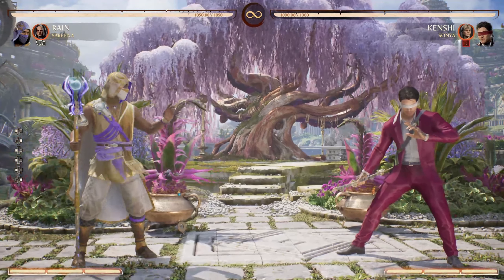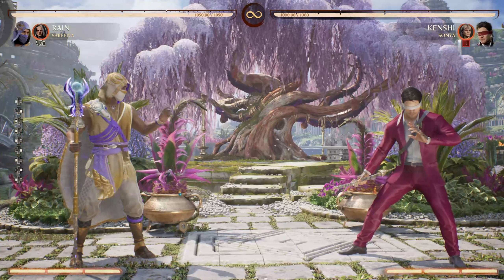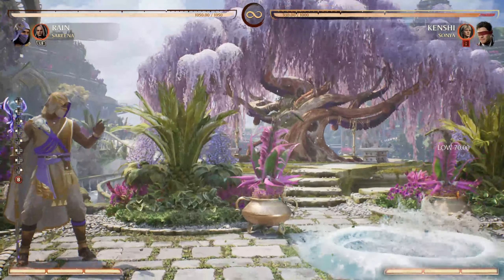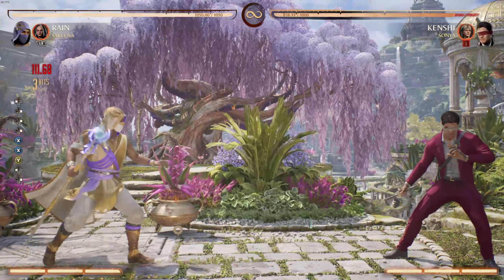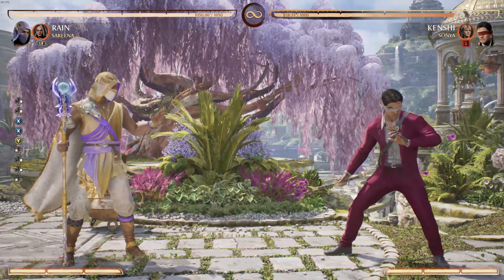It's Tragic here, starting a brand new series with Rain — a tutorial guide, part 1. Jumping right in, Rain is a zoner who you want to keep at a distance using special moves until you feel that you have an advantage. That doesn't mean Rain can't throw hands up close. There are a few BnBs you should know even if Johnny Cage is pushing your shit in with star power on.